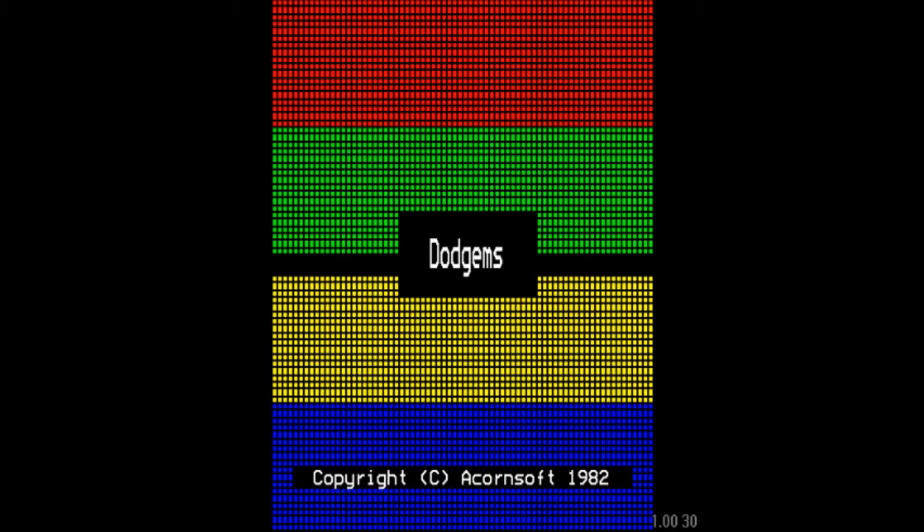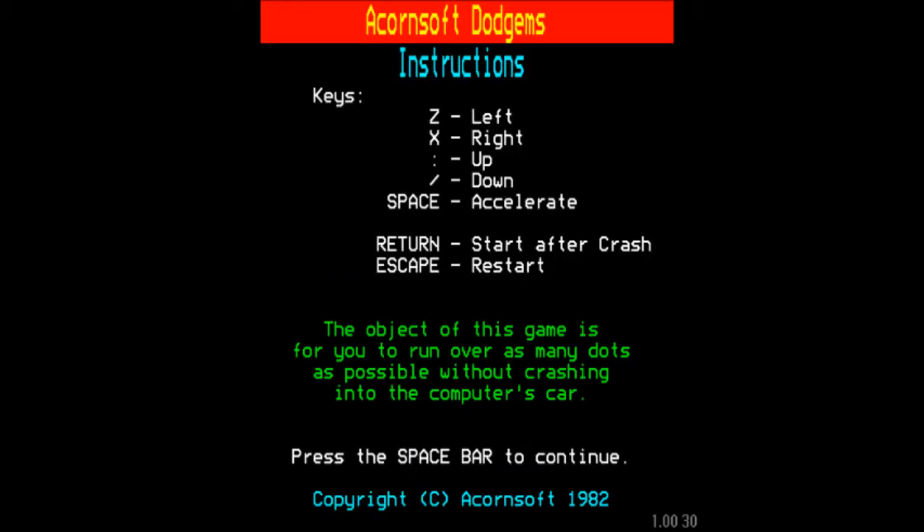All right, let's load up Dodgems. There we are, Acornsoft 1982. So there are the instructions — fairly straightforward. You've got Z and X for left and right, and colon and forward slash for up and down, and space for accelerate. We'll see whether or not that one comes into play as we start going through.